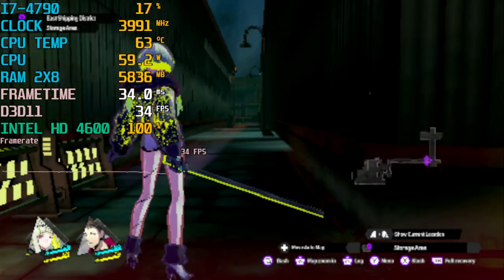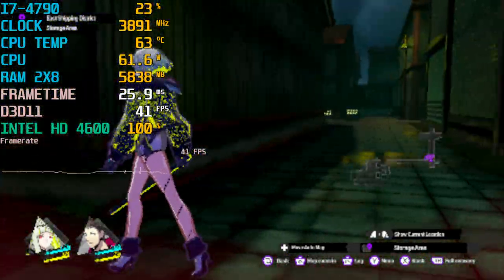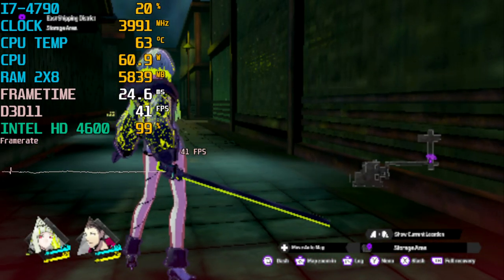We're testing out Soul Hackers 2 for the PC. Shockingly enough, this actually runs on the Intel HD 4600. That's right — today we're testing out the i7-4790 with the Intel HD 4600 integrated graphics.